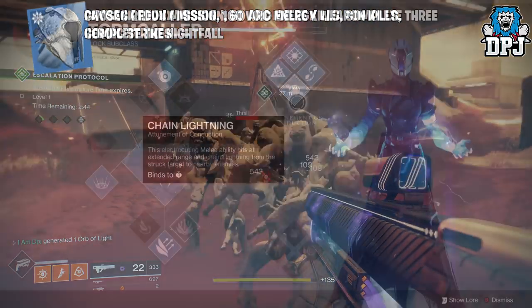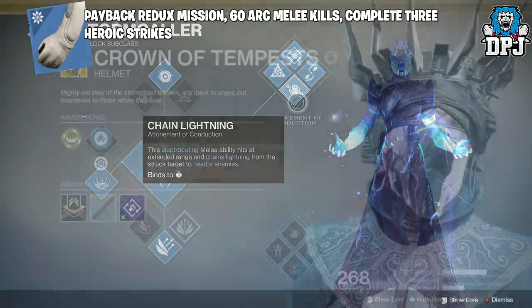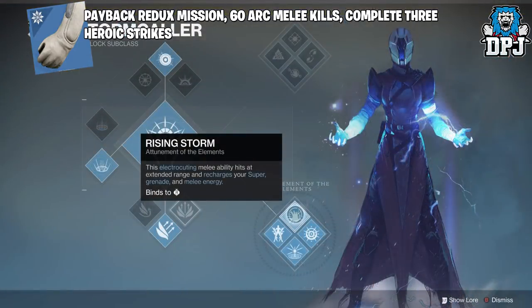For the Warlock gauntlets you need to complete the Payback Redux mission, get arc melee kills, and complete 3 heroic strikes. For arc melee kills you can use the Stormcaller subclass, do this within the Escalation Protocol, and using the Crown of Tempest will get it done in no time. Both top and bottom skill trees have benefits — top tree has Chain Lightning and bottom tree has Rising Storm. If the EP is too busy, great spots include the Trostlands on EDZ, the Hollows on Nessus, and the Lost Oasis on IO where enemies fight each other.